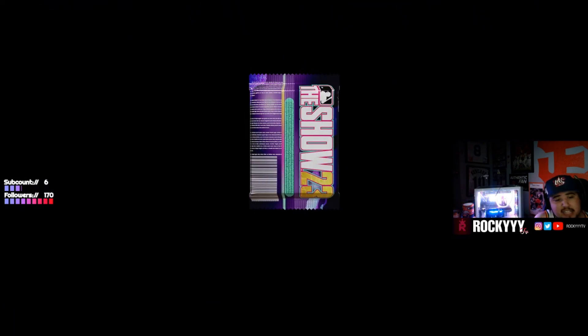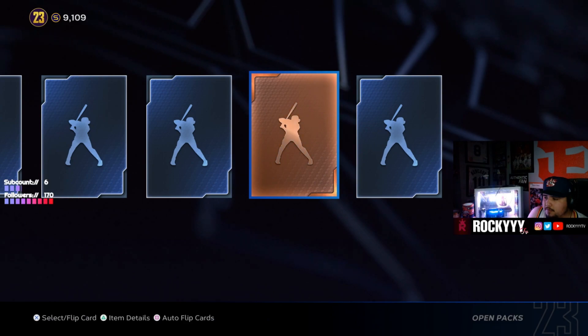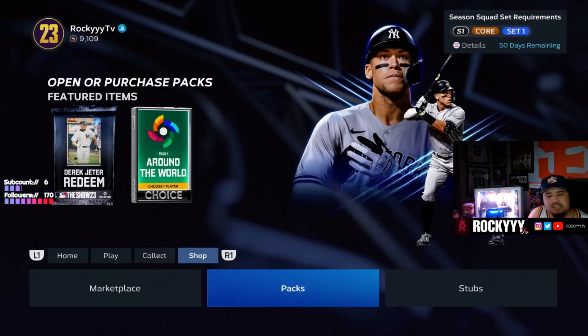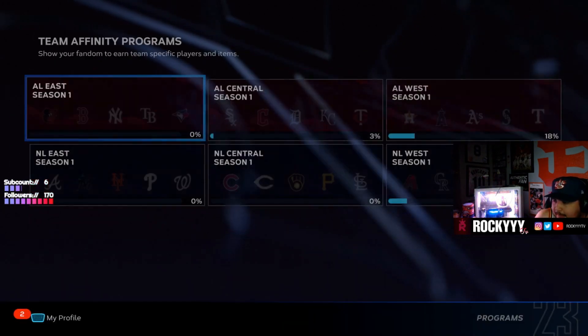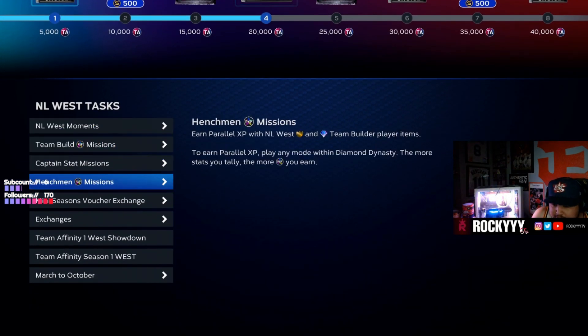Alright, here we go — we got the ball in the helmet pack right here, let's get it. We didn't get a diamond pull there, but I got a nice card — I'll take that, I'll take that! But yeah, so that's what you get from the mini seasons. Actually, let's put the vouchers in. I'm working on the Giants so let's go ahead and put these in right now.